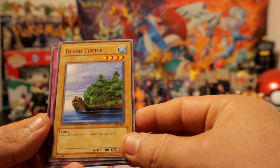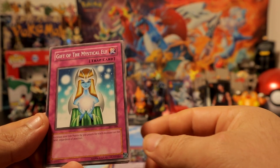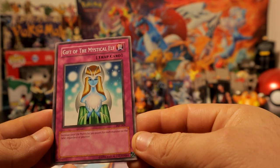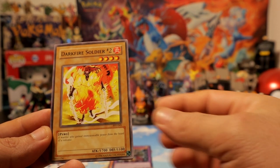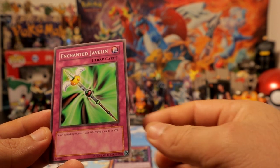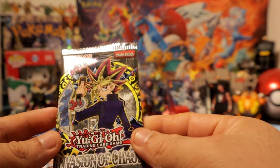Mirror Wall — sweet! We definitely hit some goodies out of the Pharaoh's Servant packs already. Light Force Sword rare card, Catapult Turtle, Gift of the Mystic Elf — I've definitely used that. Another Enchanted Javelin — sweet! Man, those two packs were good as hell.